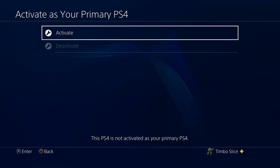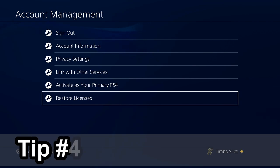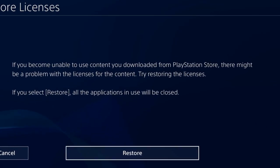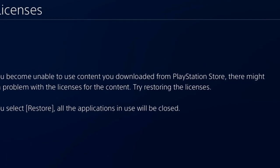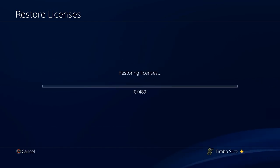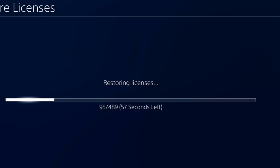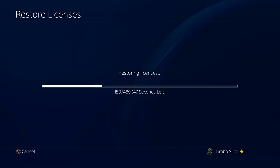If this doesn't help you, go to step number four: restore your PlayStation 4 licenses by going to Restore Licenses right here. If you become unable to use content you downloaded from the PlayStation Store, there might be an issue with the licenses for the content. Try restoring the licenses. Let's go ahead and hit the Restore button right now. This will restore all the licenses from the PlayStation Store that we have bought over time.